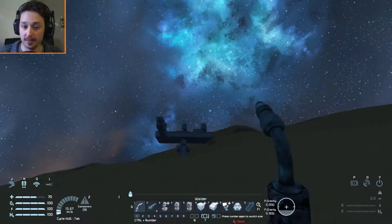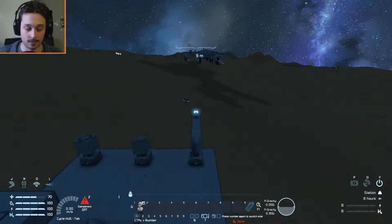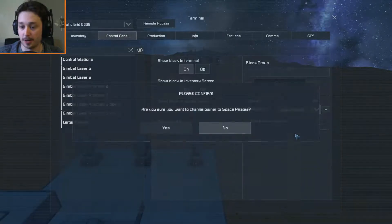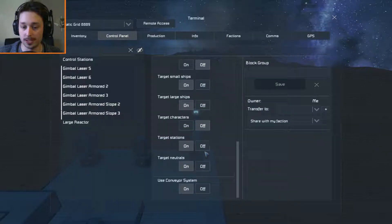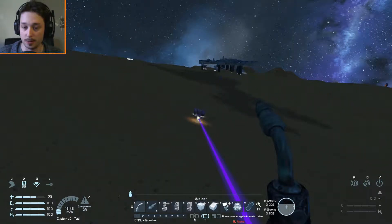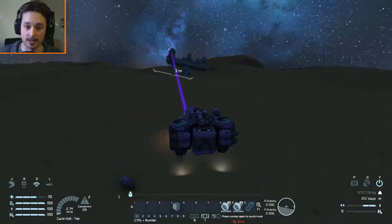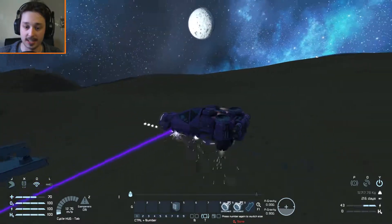Now I'm going to test what happens when these lasers are set as enemies. Bringing up the control panel, I'll transfer ownership to space pirates and make sure the gimbal lasers are set to attack characters. Now the lasers should attempt to attack me. Hopping into my ship, turning on the power and raising up — you can see the laser is coming after me. It's more like a deterrent laser than a damaging laser.